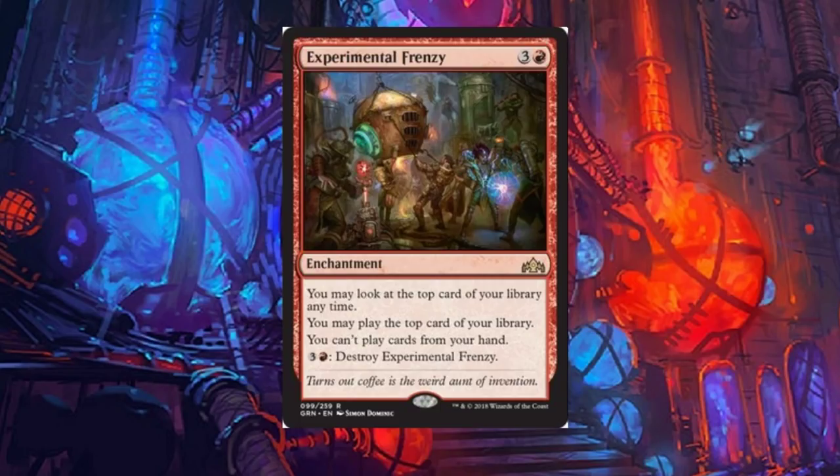Experimental Frenzy: a four-drop enchantment. You may look at the top card of your library anytime. You may play the top card of your library. You can't play cards from your hand. For four, destroy Experimental Frenzy. This card's really cool and will see quite a bit of play for sure. Think about this in a burn deck — it's almost broken there.